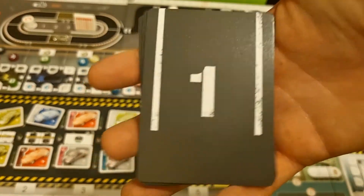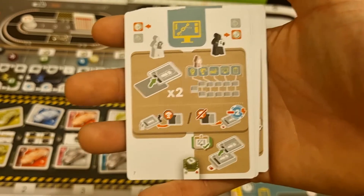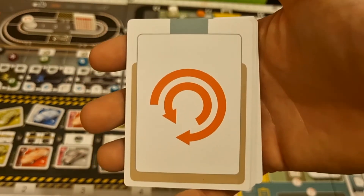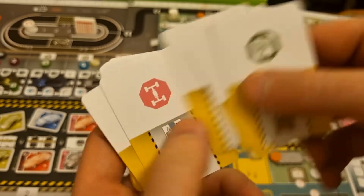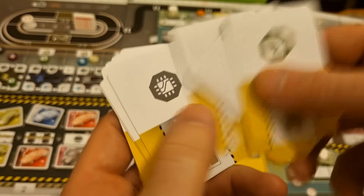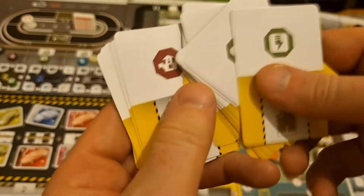There are 11 plan cards numbered 1 through 11, with number 11 being the reshuffle card. There are 18 selection cards, each showing a part to be used, with 3 of each type. The bottom half of each shows a plan card to be chosen, with an overall 50-50 split equally between the two uses.